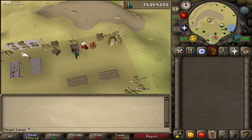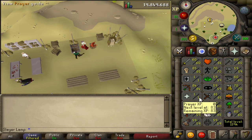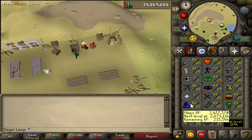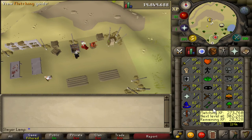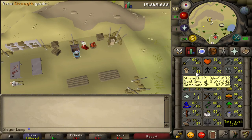Hello everyone, Slayer lamp here and I just got 85 Slayer on my pure. These are my stats right now: 85 Strength, 84 Ranging, and 82 Magic. As you can see I still have a lot of XP difference between Magic and Slayer, so I don't have to worry about anti-Trident slayer. It doesn't really matter if my Strength is that high because I want to get 70 combat.